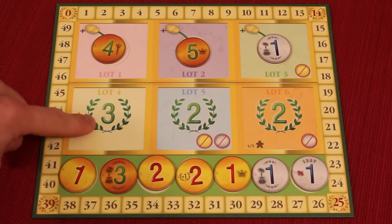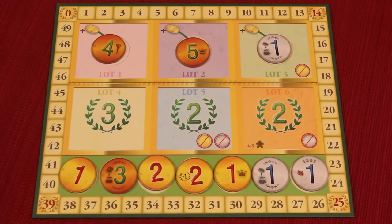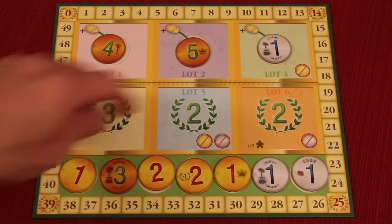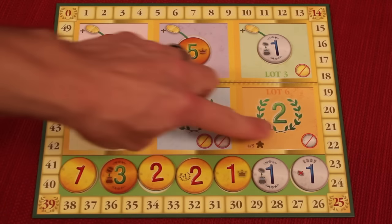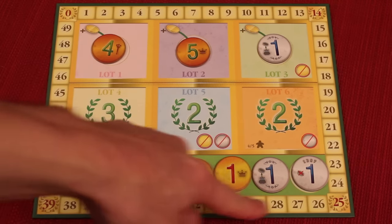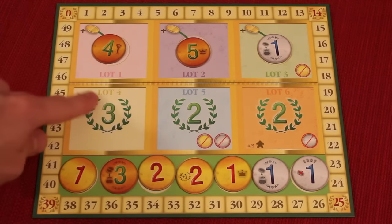Down here you'll be bidding on points — three points, two points, and with four or five players, two points. Certain places you can't use certain coins. So when you're bidding on this one, you can't use gold. You can't use gold or silver here, and you can't use silver here. Here are market coins that I'll talk about in just a moment, but right now we're going to be bidding on these different spots.